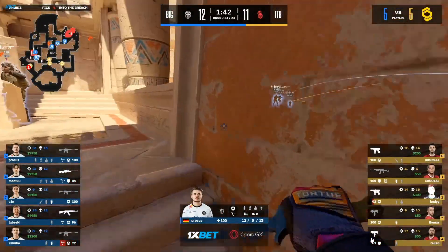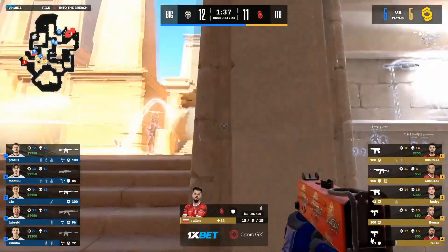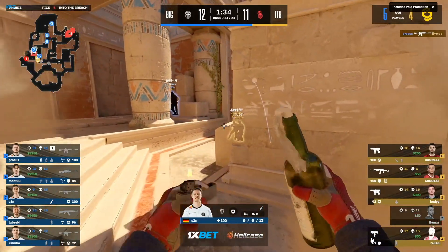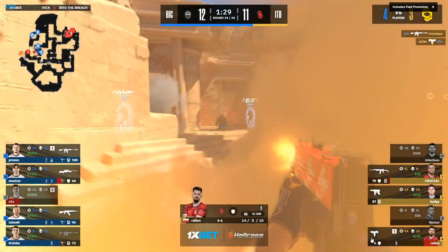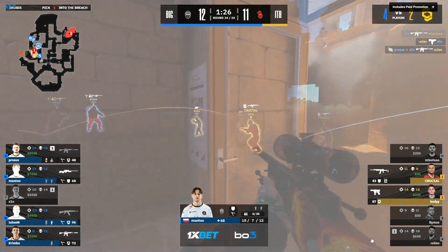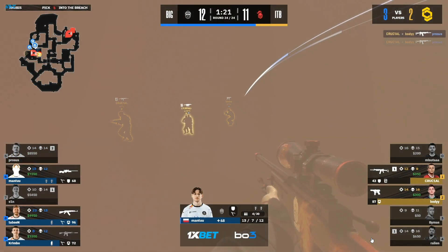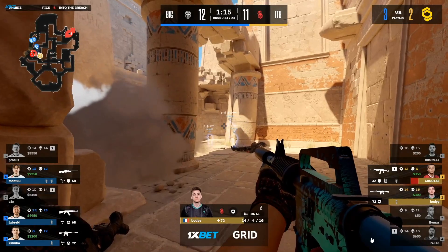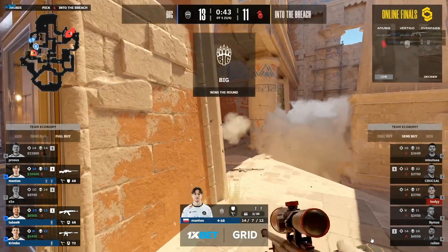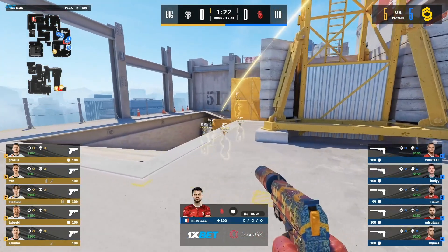Mantu chimes in with two. ITB just scrambling, rushing, playing fast, trying to throw anything they can at this B bomb site — trying to overwhelm BIG with the pace. The flashes aren't connecting towards the CT side — Bemis has gone down, so has Masuta. Sin is known about, spray manic — can only catch that one individual, Proces right behind him finds a trade. Crucial is forced to respond with further flashes; Mantu is blinded, three on two. The Galil running out of ammo, Mantu's AWP reveals himself — they'll try to get that bomb to the bombsite but he's going to get caught by Tabson. A decoy grenade coming out initially, trying to faint a mistake from ITB — they haven't bought it though, instead going for the aggression.